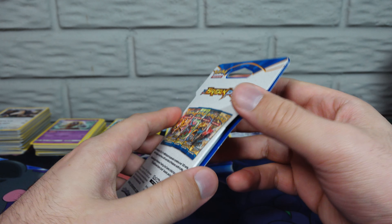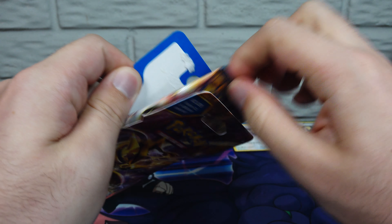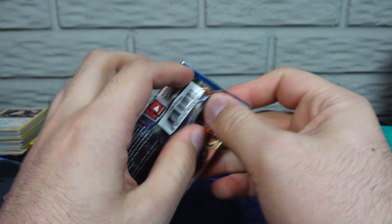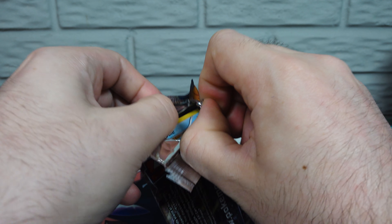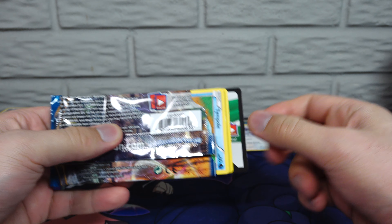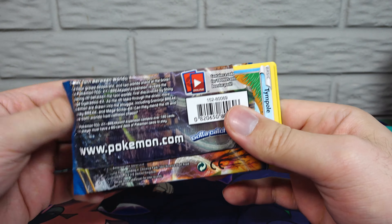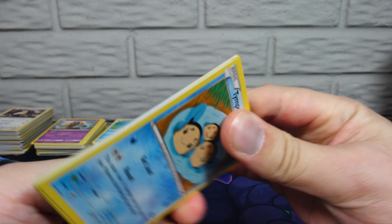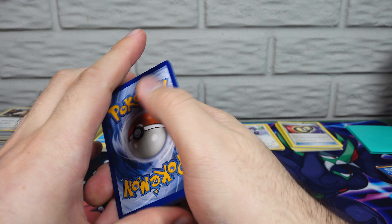I don't even know if there are white-back cards in Breakpoint or if you can get two Holos. I haven't pulled that many Breakpoint. Another Green Ninja pack. That worked last time — let's see what it can do on this one. Pack three of five, guys — one, two...